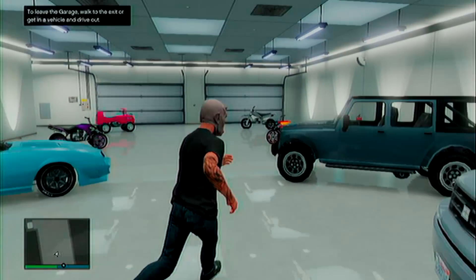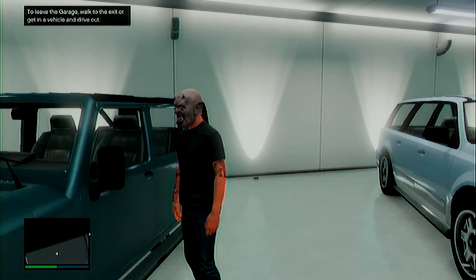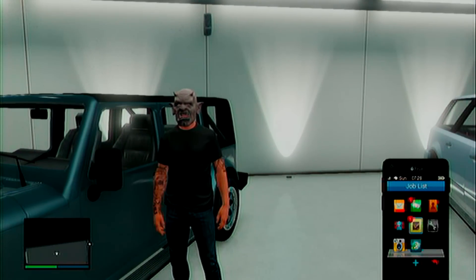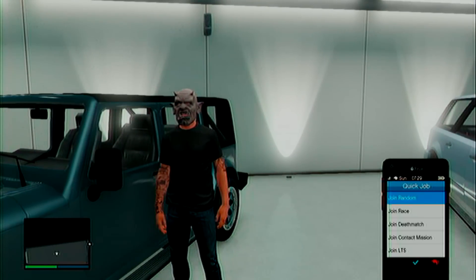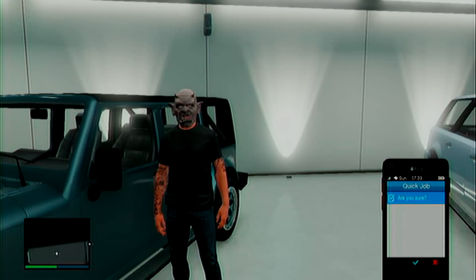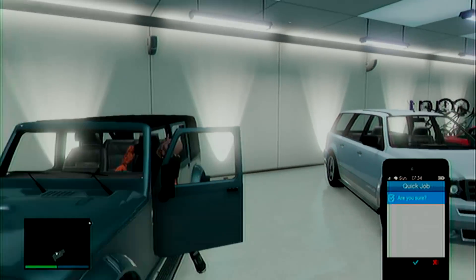Once you spawn inside your garage, go get the car you want to be replaced. We choose this Mesa here — it's exactly the same as the old glitch. Pull out your phone, go to your quick job, and just choose any option you have. It doesn't matter which one.